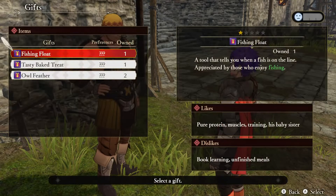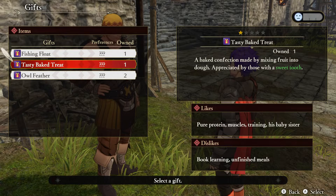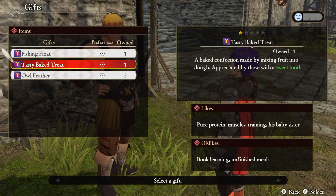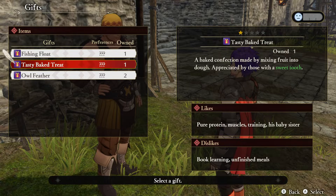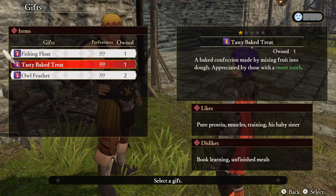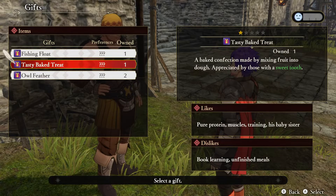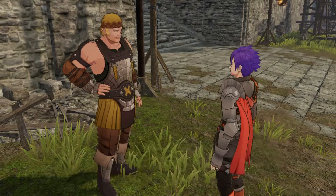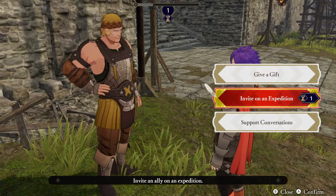Let's give Raphael some gifts. Starting with the tasty bacon treat — a bacon confection made by mixing fruit into dough, appreciated by those with a sweet tooth. His likes include pure protein and muscle training, and his dislikes are book learning and unfinished meals. He seems to love it, so let's press B and head on the expedition.